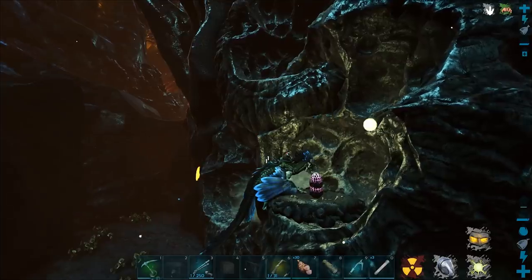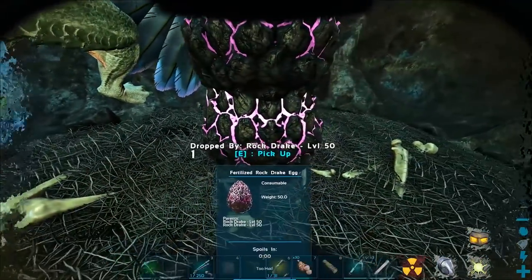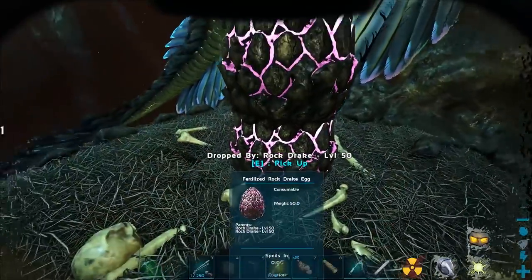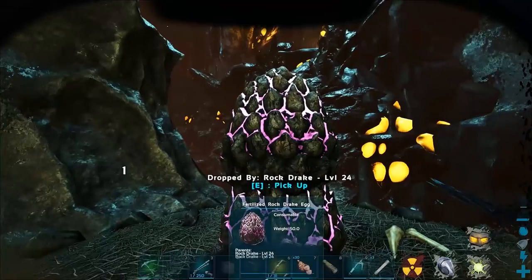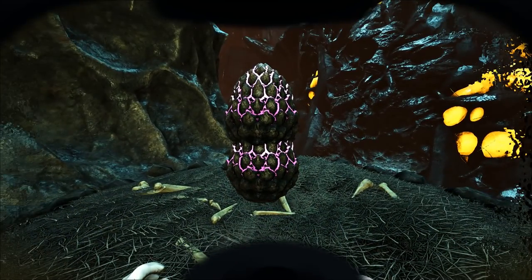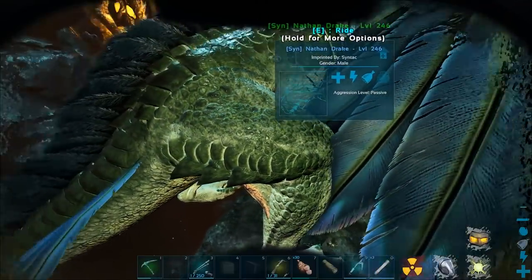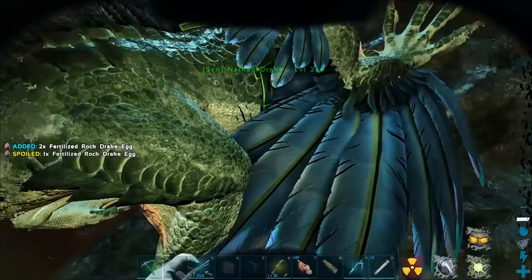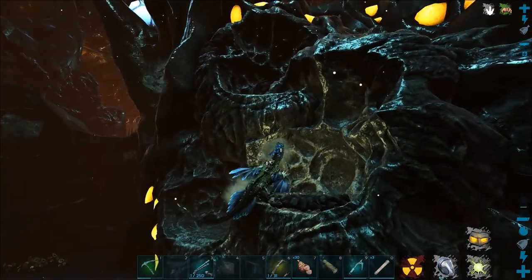Is that a Drake Egg double stack? What the hell? This is amazing - I've never seen anything like this before. That's a level 50, so this is from before the difficulty change, and then this is from after. That is the most amazing thing ever. We're gonna probably eat the level 50. Oh, the level 50 spoiled. Okay, yeah, that makes more sense.